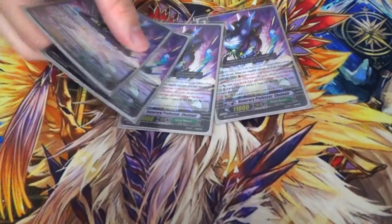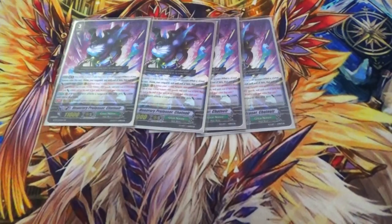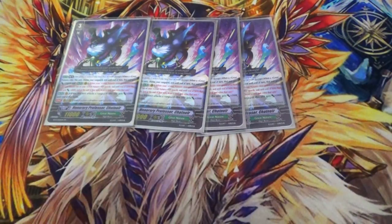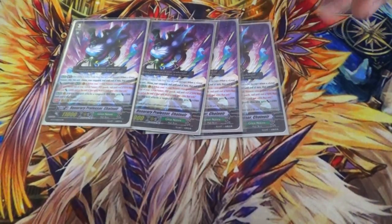Grade 3s: you have four copies of honorary professor Chatnoir. He's the break ride. I have the BT-13 art because I'm awesome. His skill is when you break ride on him, your vanguard gets red text — when a rearguard attacks, you can pick a rearguard, be it itself or something else, and give it plus 4k, and at the end of the turn draw and retire. Because this skill is on the vanguard, if your opponent Hetero Rounds or Denial Griffins you, it still counts. The other skill is when he attacks a vanguard, plus 2k — fine I guess.